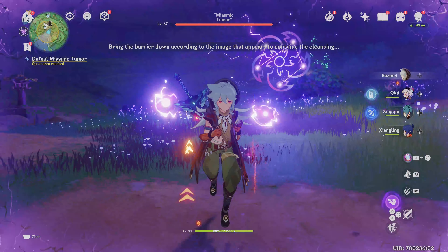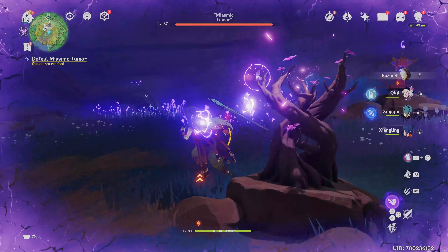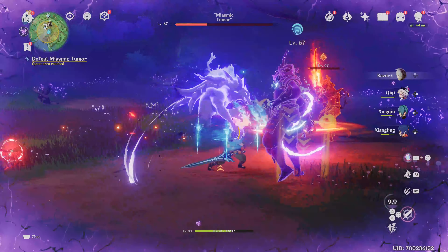The first puzzle is super easy — it's a straight line — and the second one is also a straight line. The only one that's even remotely complicated is the third one. The third mini boss fight is actually a double mini boss fight, so prepare to take out two of these guys.